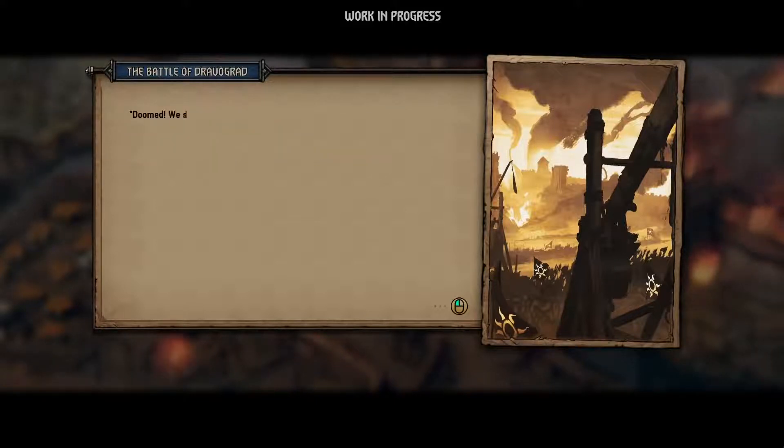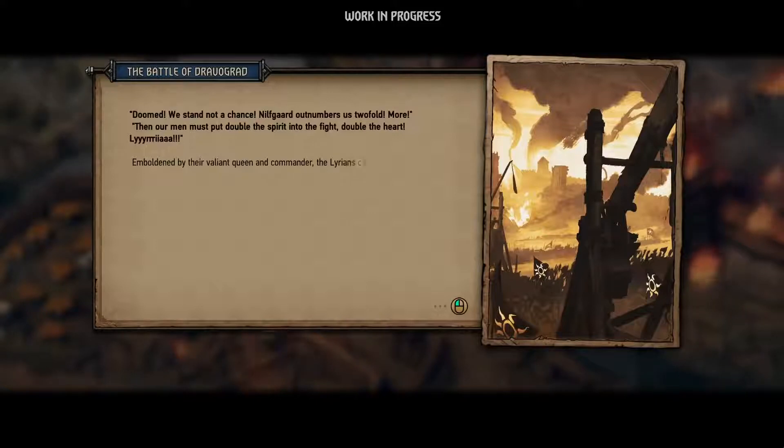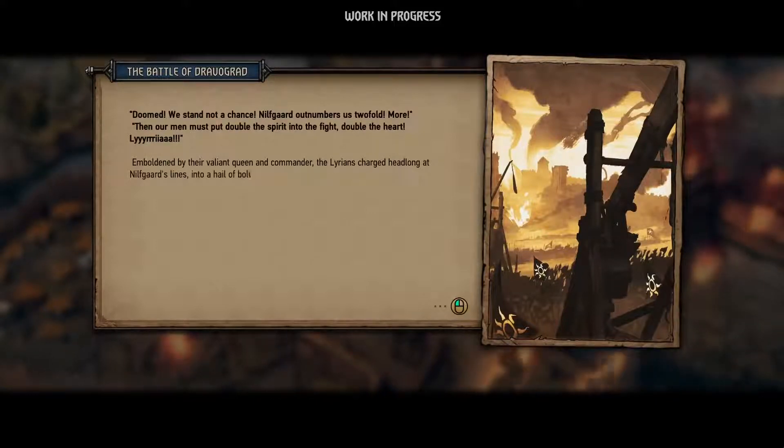Doomed. We stand not a chance. Nilfgaard outnumbers us twofold. More. Then our men must put double the spirit into the fight, double the heart. Lyria! Emboldened by their valiant queen and commander, the Lyrians charged headlong at Nilfgaard's lines, into a hail of bolts and arrows.